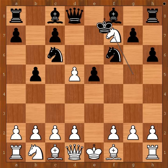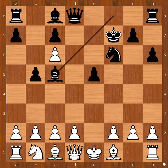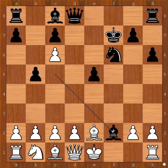Paco sacrificed the knight on f7. King takes knight, d takes on c6, Bc5, Bxe2. Bishop takes on b5 also works, but Bxe2 was played.